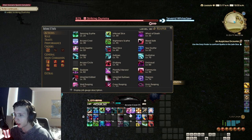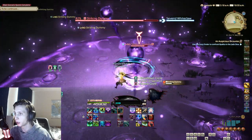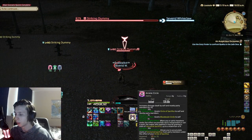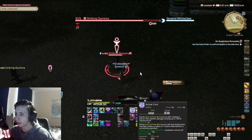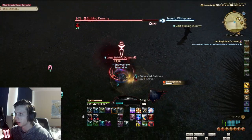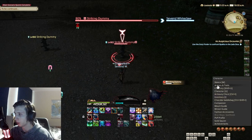Next we have Arcane Circle. Arcane Circle is just a standard party buff which gives your entire party 3% extra damage. It will get a little more complicated once we level up, but for now it's just a 120 second cooldown party buff for 3%.